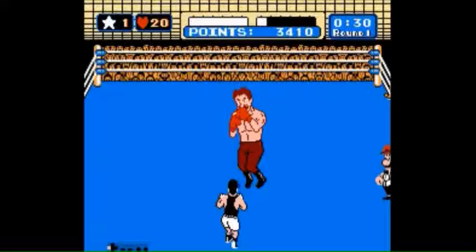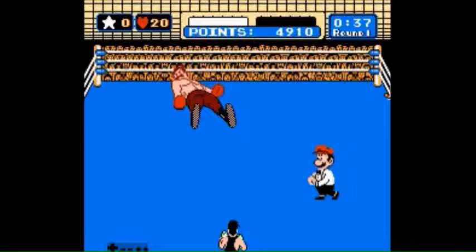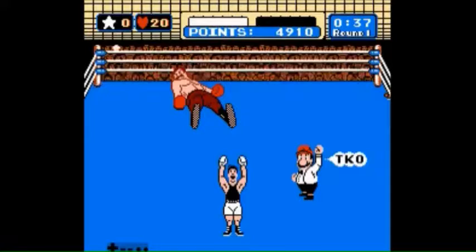There's only three inputs you're going to do here, and you can see I'm already holding left. I'm going to buffer a left dodge, and then I'm going to buffer another left dodge, and then I'm going to buffer a star punch by holding start. And that's it. That'll dodge his uppercut, hit him with the star, and you win.